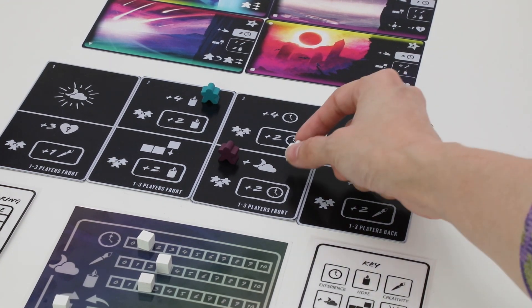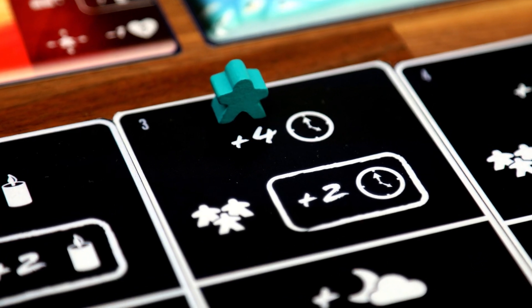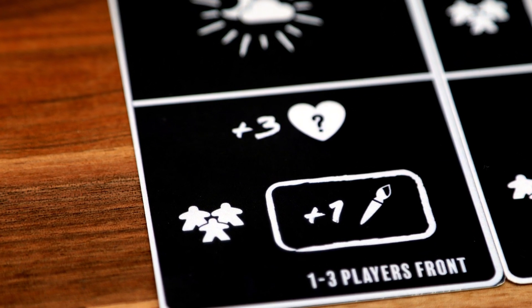There are four resource action spaces and four dream action spaces. The resource action spaces allow the player to gain hope, creativity, experience, or resources of their choice. However, all other players also gain resources when the active player lands on these action spaces.